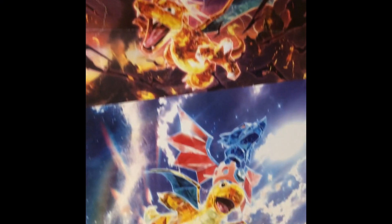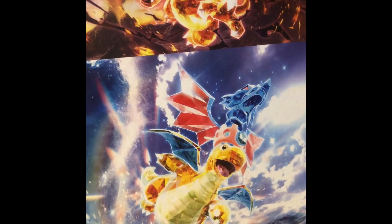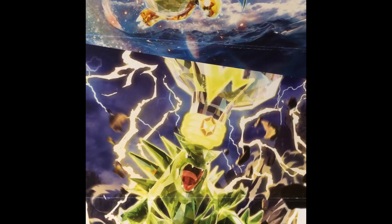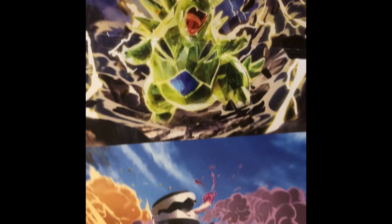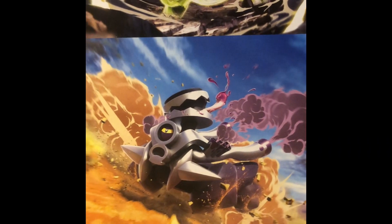Here we have Charizard with the Terra Dark. Dragon — I almost said Dragon White, wrong video. Dragon Knight with the Dragon Terra. We've got Tyranitar with the Electric Terra. I think Ghost would be better since it eliminates that fighting weakness. And we've got Revavroom.